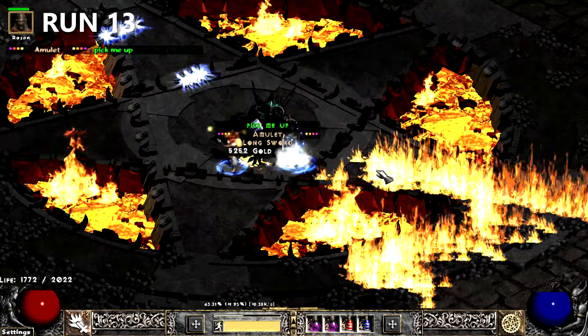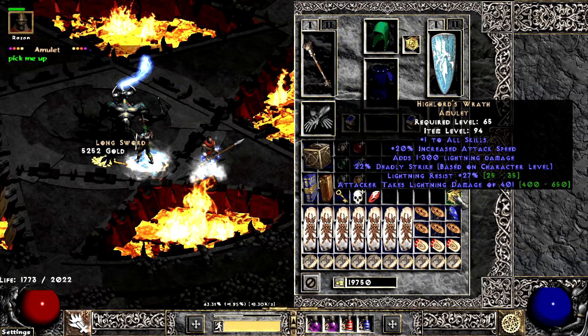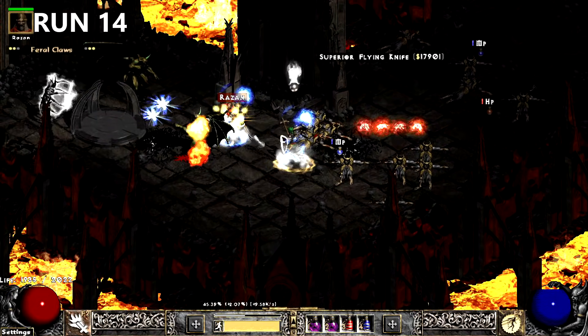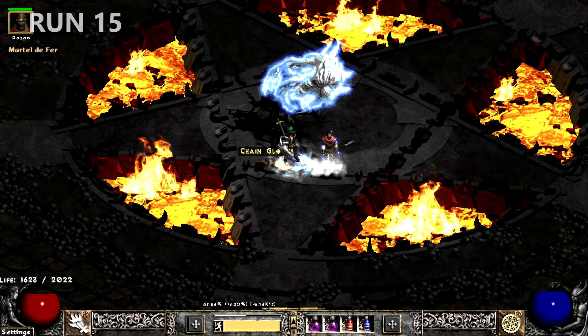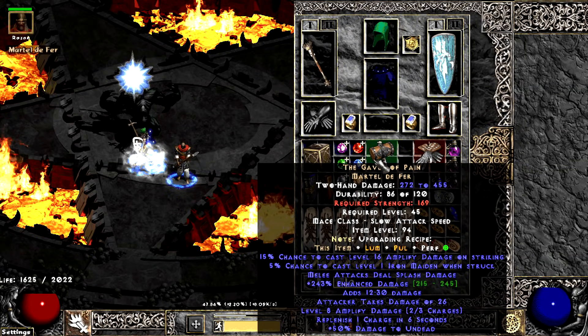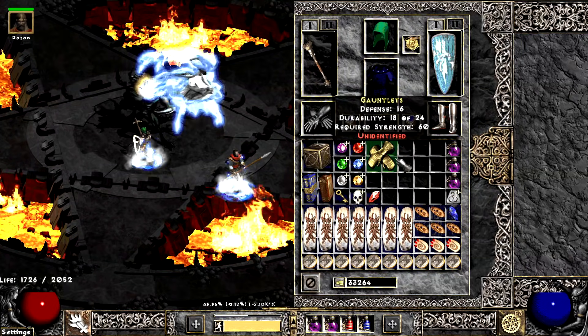Starting things off with a 12-game drought, Diablo finally drops a Highlord. The very next run, I find a snazzy 2-3 Fire Lizard. The streak continues on run 15 with a high-rolled non-Eth Gavel of Pain. Once again the next run, some decent 2-20 passive gloves drop with Mana Leech and Cold Res.